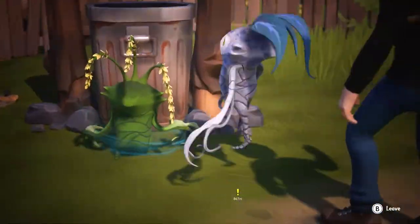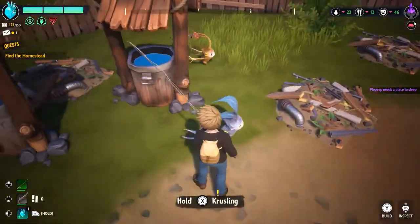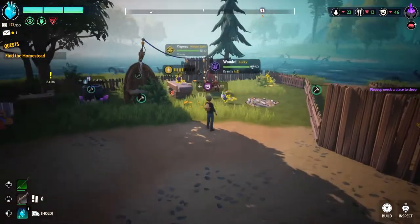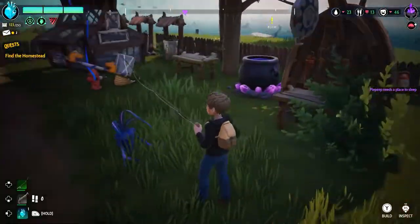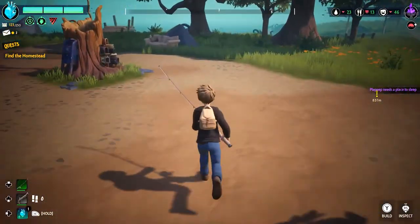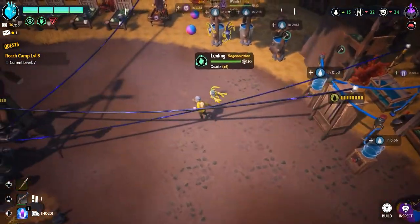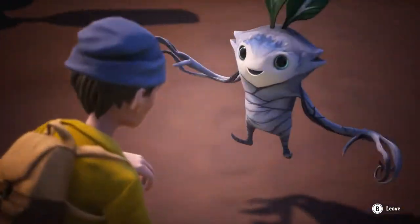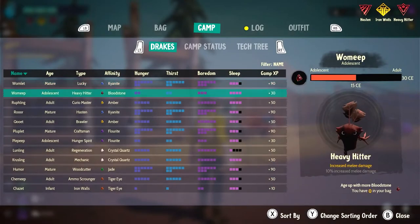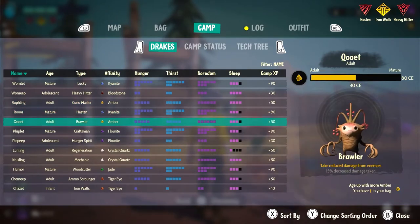You'll also need charms to construct your buildings. Luckily, Drakes provide a renewable source of charms — players only need to interact with their Drakes to get the benefits. Even if you only have a few Drakes, they tend to replenish charms pretty quickly, so just check with them every now and then for more. To know how many charms a Drake has, use Inspect Mode — which is X on PC — and it will show you how many they have. A happy Drake means more charms, so keep them satisfied and thriving.